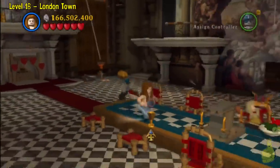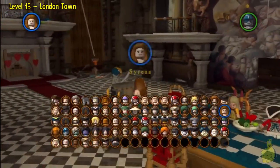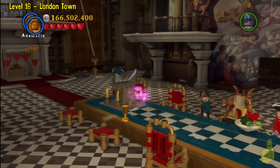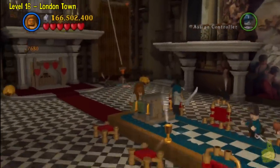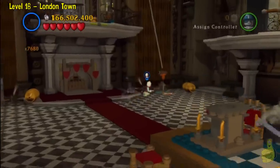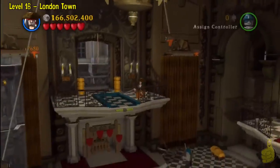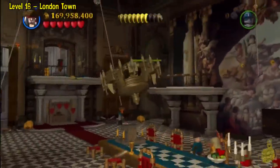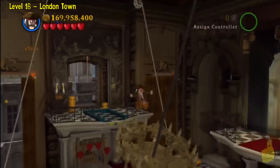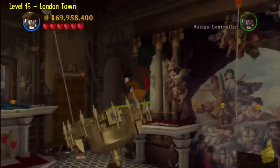Make sure you jump up and pull the rope — I forgot to do that and was double-jumping to nothing. Once you pull the rope, it'll bring the chandelier down for a swing. Then hop back down, get on that box, jump on over, and head into the next room.